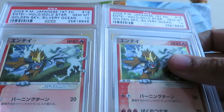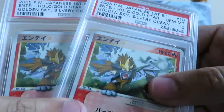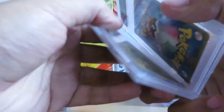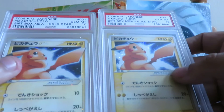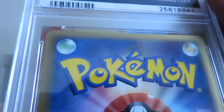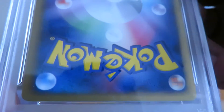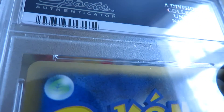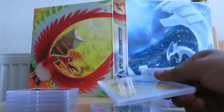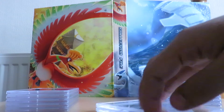Next up we have two PSA 10 first edition Enteis — pretty happy with those, they deserve the grades, and they'll be for sale. These were strange: I got two PSA 10 Pikachus. One definitely deserved the PSA 10 — it had no whitening whatsoever. But the other one had quite a lot of whitening on the top edge and on the side, so I was pretty surprised that one got a 10.